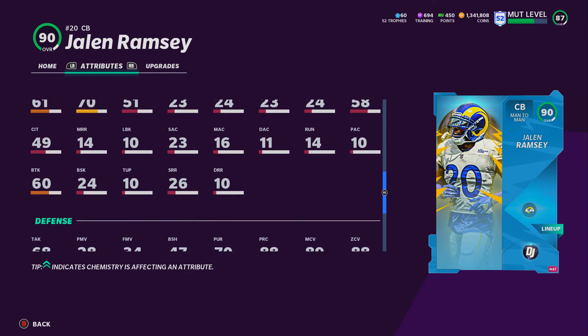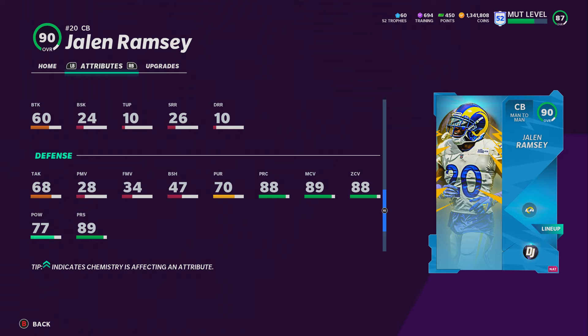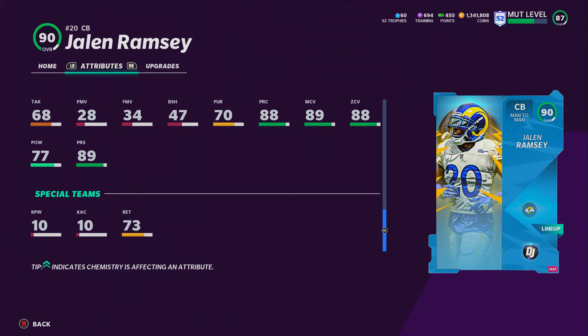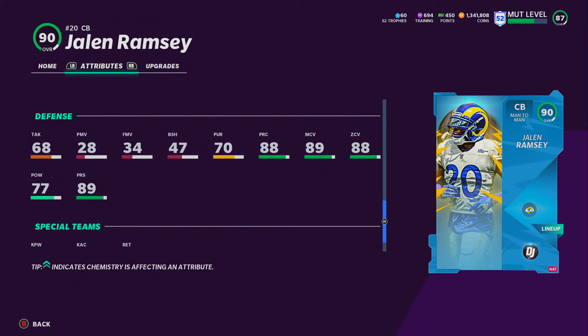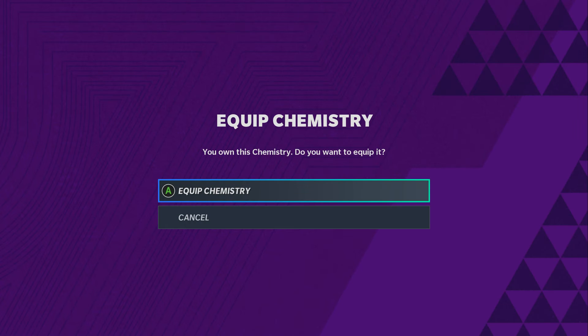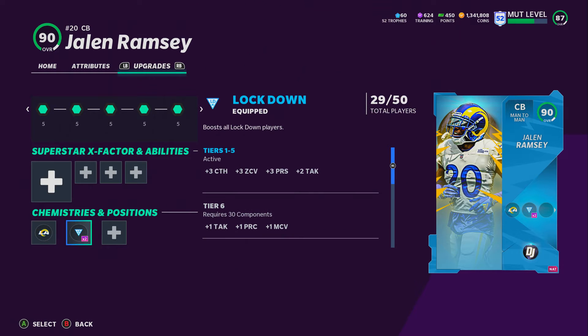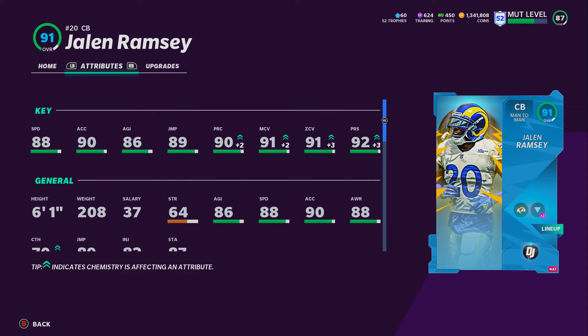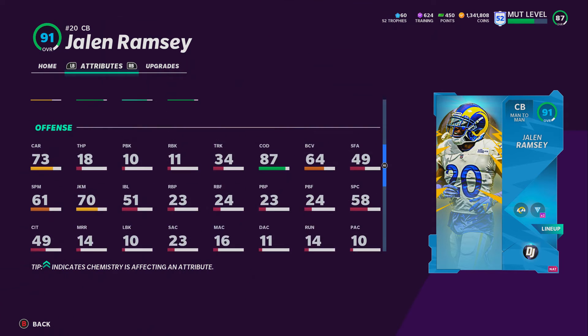EA Sports gives you collectibles that you can put in a set to unlock one of three players. I thought Jalen Ramsey looked the best, so I ended up unlocking him. These are his stats without any chemistries. Now I'm going to add Lockdown — I think it's 29 of 30 — and if I get one more Lockdown I get a little bit more man coverage. You can see his stats when you add Lockdown.